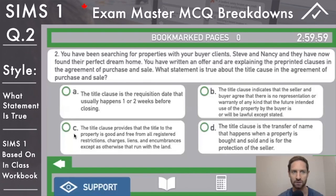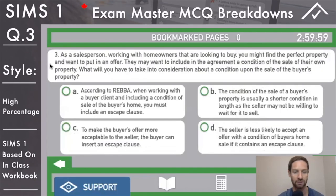Answer C and move on. Question three: as a salesperson working with homeowners that are looking to buy, you might find the perfect property and want to put in an offer. They may want to include a condition of the sale of their own property. What will you have to take into consideration about a condition upon the sale of the buyer's property?